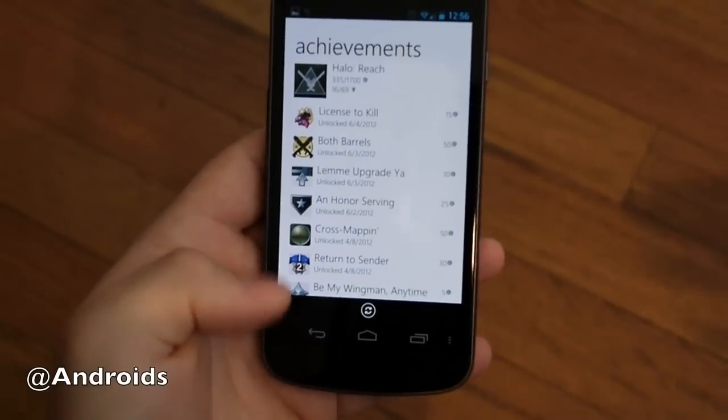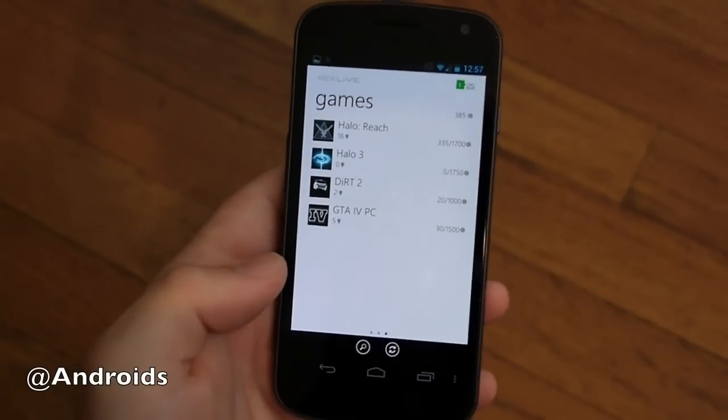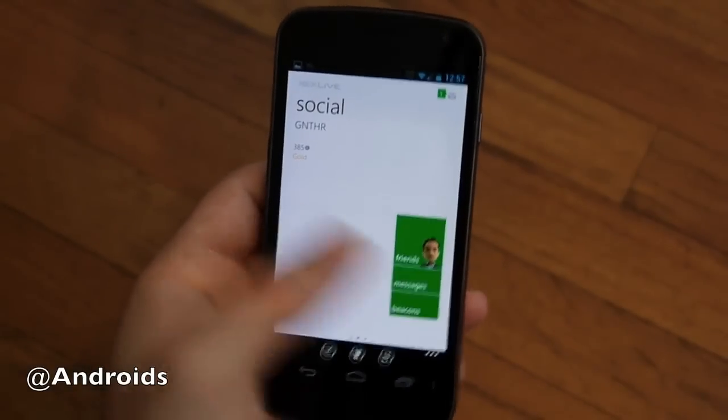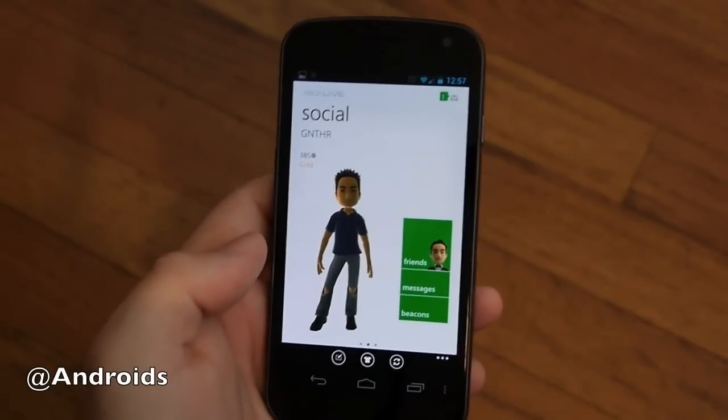That was just a look — you can obviously refresh it. You can come in after you've played a game, as you leave the house, you can check your achievements and see what you've got. And then you swipe over again — it's very smooth, very neat with the little animations with the avatars. Pretty cool.